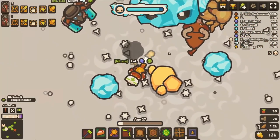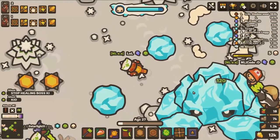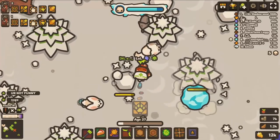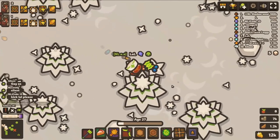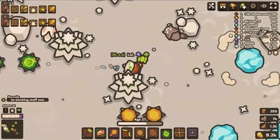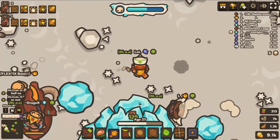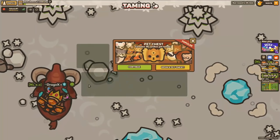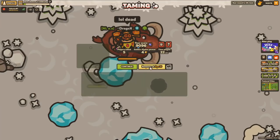I got four more. Stop healing the boss. Nope. Oh no, I got no more food. I gotta save him. I gotta save the boss. 200. I gotta go heal him. Oh no, I have to save him. I have to save him. I don't think I'll be able to.